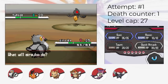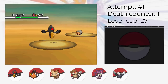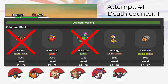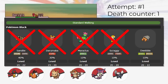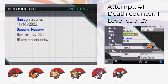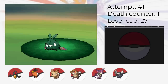We catch Yamask in Relic Castle, get the Archen Fossil and revive it in Nacrene City, and then get Dwebble in the Desert Resort by using a Repel manipulation strategy. By using Repel with a level 21 Pokemon, we can guarantee to only find level 21 or above Pokemon — the only possible level 21 or above Pokemon is Dwebble, thus guaranteeing to get it. The Dwebble happens to have the Sturdy ability, which is good. Then we catch Minccino in Route 16, Cottonee in the Forest, and Trubbish in Route 5.